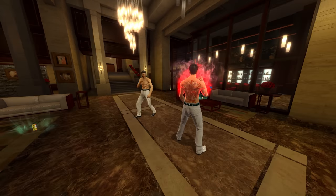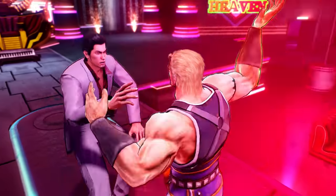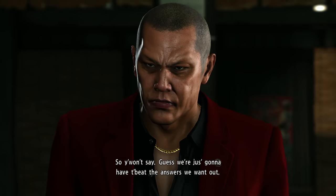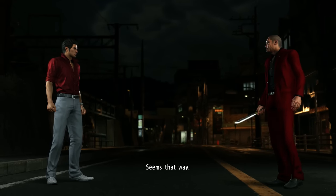Fist of the North Star: Lost Paradise has fairly comparable intros to Zero and Kiwami just with a different styling to the text, but that game won't be covered further. Taking what they had learned over the years, RGG Studio moved on to the Dragon Engine games and once again reinvented the wheel with the Yakuza 6 intros.